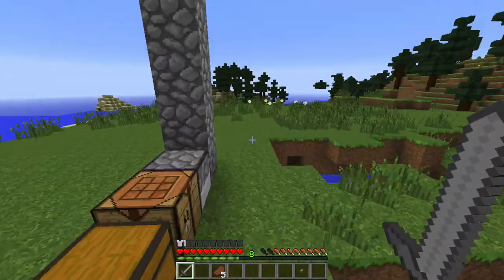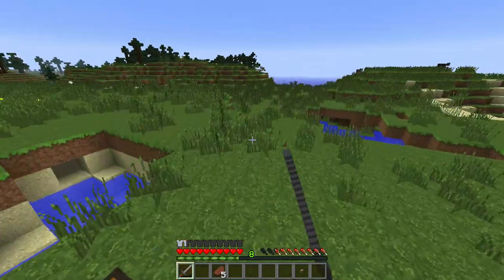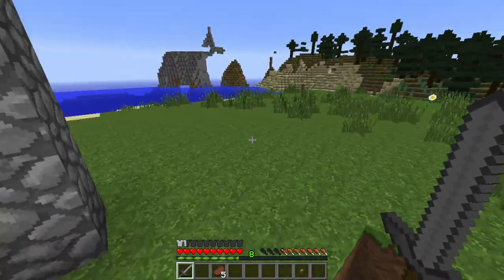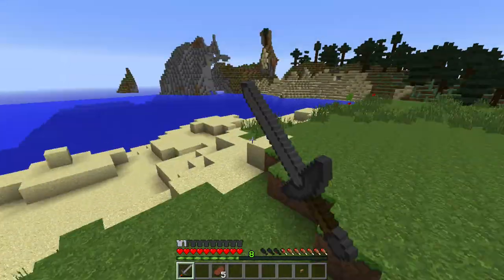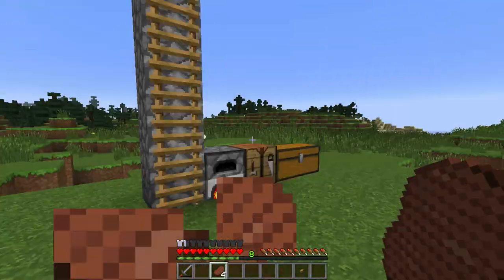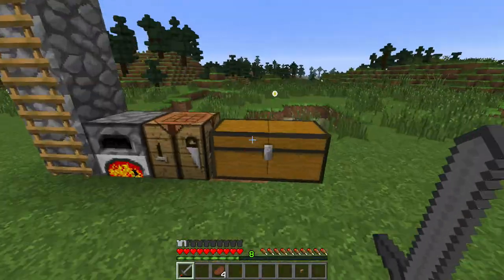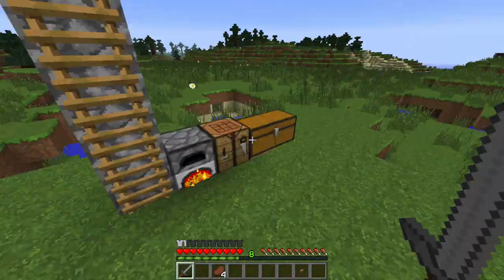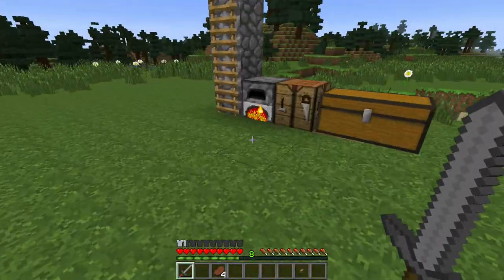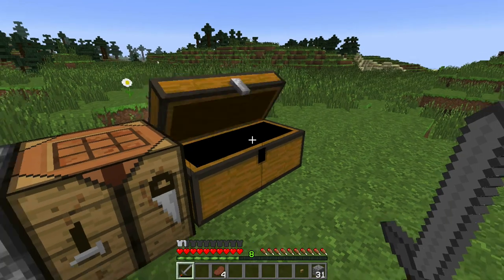Hey, what is up guys, Alex here and we are back with episode three of Minecraft survival. There are a few adjustments — I watched back the videos after they were uploaded and saw that you couldn't see my hotbar because it was in full screen, but I changed that. Now as you can see we have a different texture pack going on which I really like. The texture pack is Faithful, so you guys can download that if you want. Today we're just going to be working on our sky base, so let's go do that.